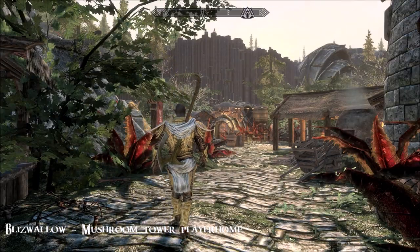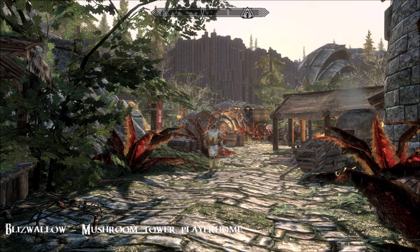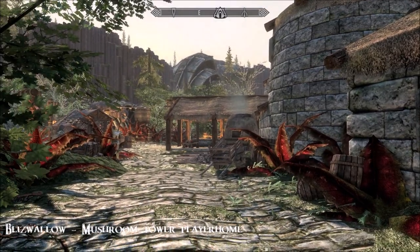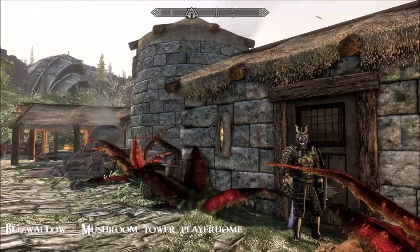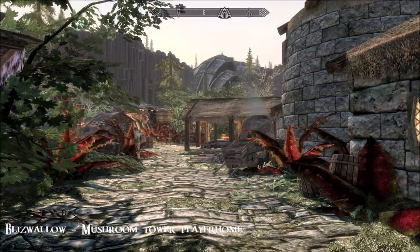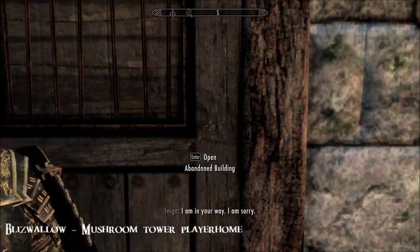Hi everybody, from a beautiful day in Skyrim. I'm looking at another new mod today - this is called Blizzwallow, a mushroom tower. We're starting on Solstheim at Raven Rock and this is the abandoned building. Yours might not look like this - I've got so many mods installed on this island it's ridiculous, but I'll leave you a list of them in the description box if you're interested.